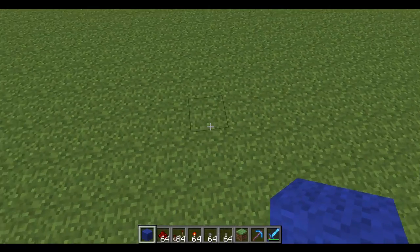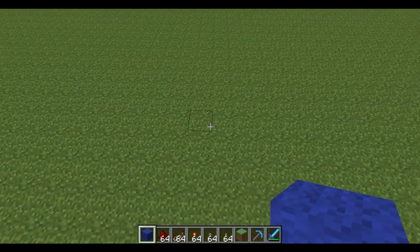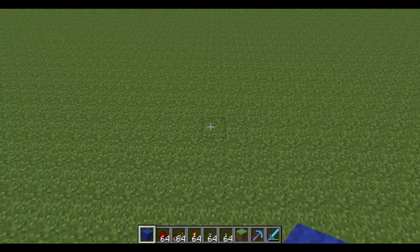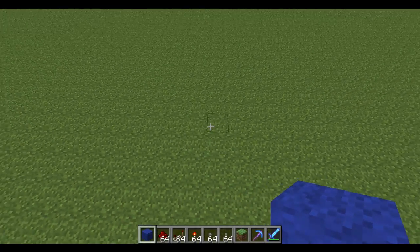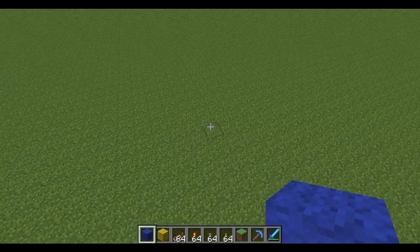Things you'll need to know about to build this: you'll need to know how to build a compact adder, how to build an XOR gate, and how to do some busing, which is easier. I'm going to build the adders in blue, the XORs in yellow, and the busing probably in green.